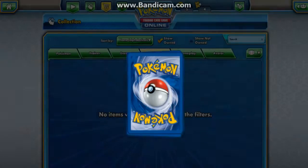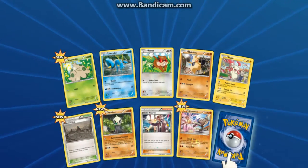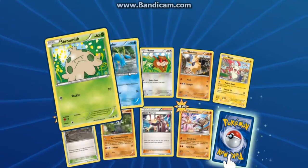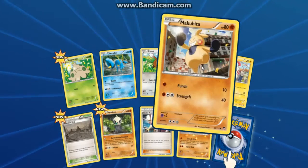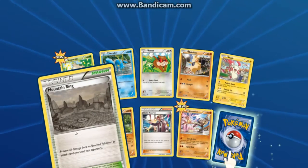Let's open the other pack then. So in this pack we get Shroomish, Clownature, Katrax, Makuhita, Plusle, Mountain Ring.